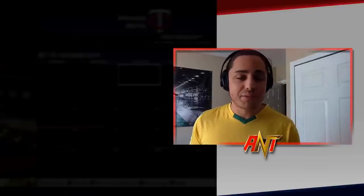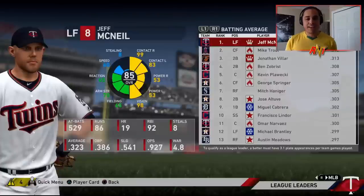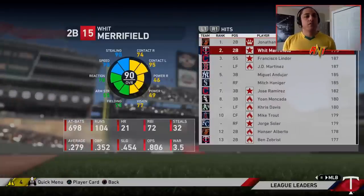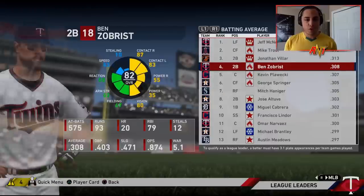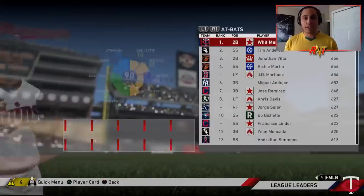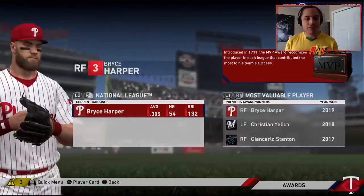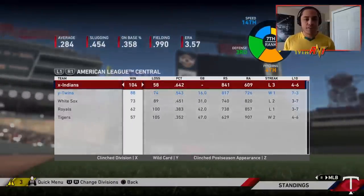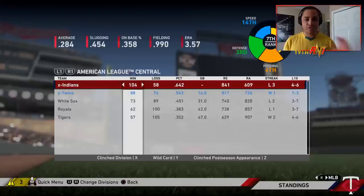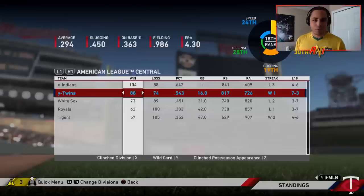Season one — we made the postseason. Our record was 88 and 74, so we're a wild card team. League leaders wise, batting average is pretty high. Merrifield and Ben Zobrist are up there in hits. McNeil, Zobrist, and Omar Narvaez are up there in batting average. Awards wise, a silver slugger for Jeff McNeil. George Springer was MVP — one of those glitchy players. We were 16 games behind the Indians, who ran away with everything, and we're ranked 18th overall but first in contact.